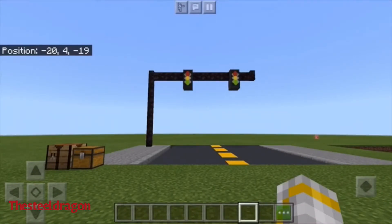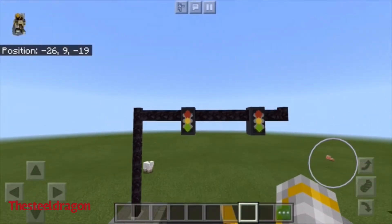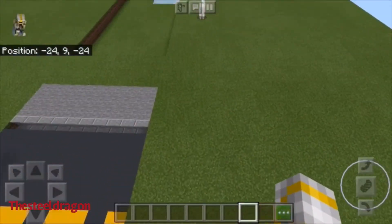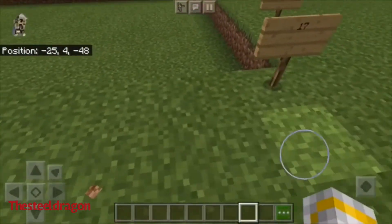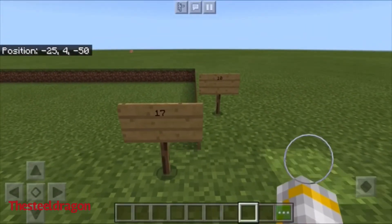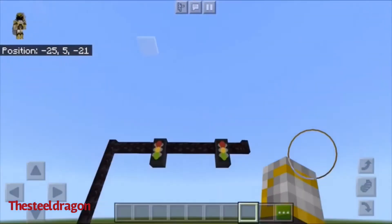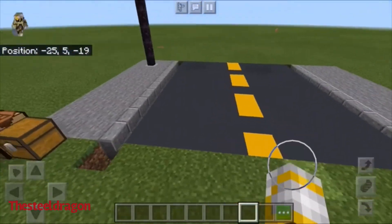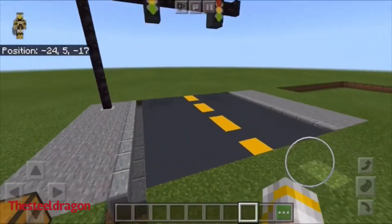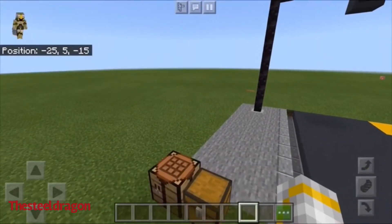Welcome back guys, today we are going to be building this stoplight, so let's begin. You're gonna need to dig at least one block down if you're gonna make the same road with me — 17 by 10.